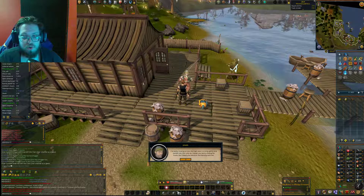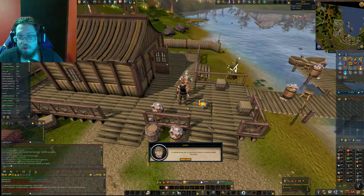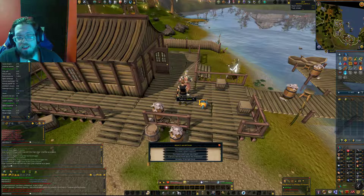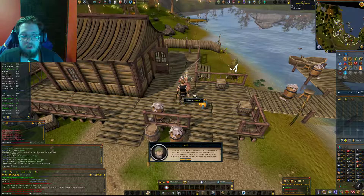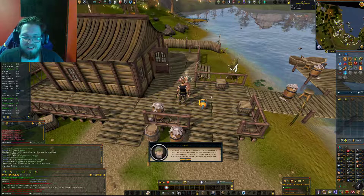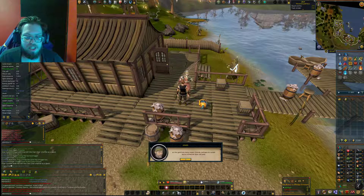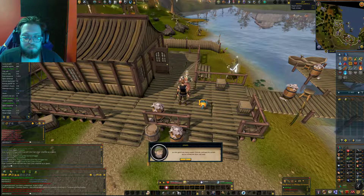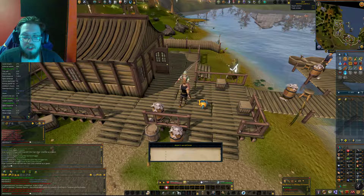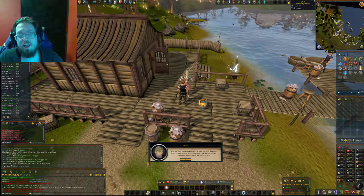I have to ask him about getting the extra rower — his name is Guns, and he's by the Tower of Life. That's why you need to have completed that quest. We need to get the giant harpoon plans. I got the plans now and the particular sea chart, so you need to ask about all three of these things to help progress the quest.